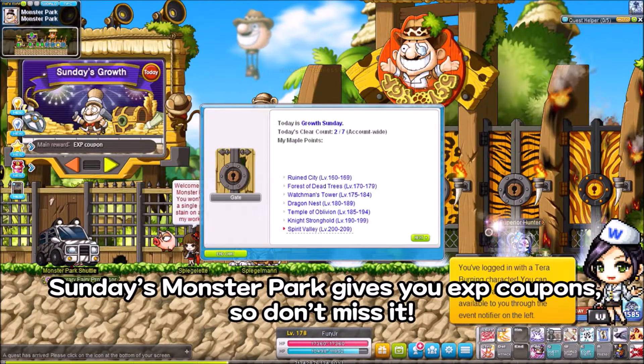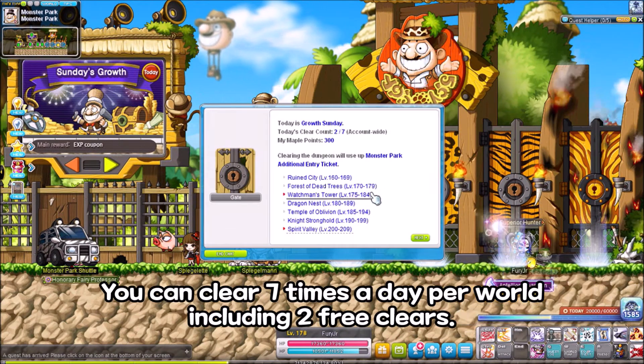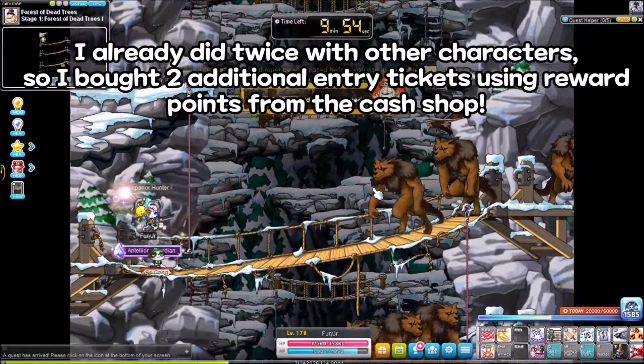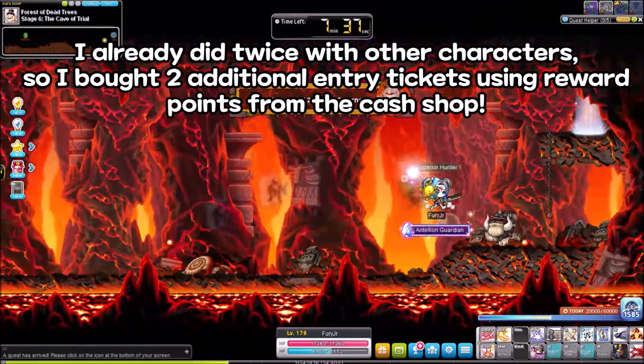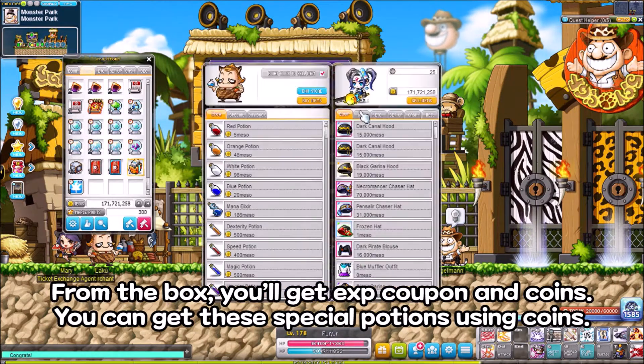Sunday's monster park gives you EXP coupons, so don't miss it. You can clear 7 times a day per ward, including 2 free clears. I already cleared it twice with other characters, so I bought 2 additional entry tickets using reward points from the cash shop. From the box, you'll get EXP coupons and coins.